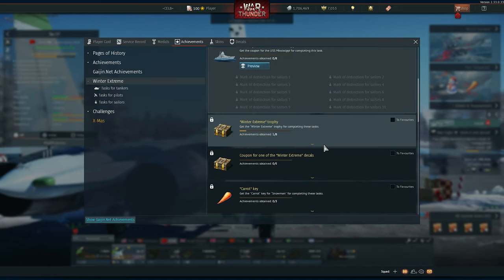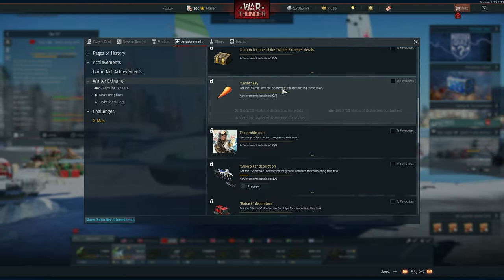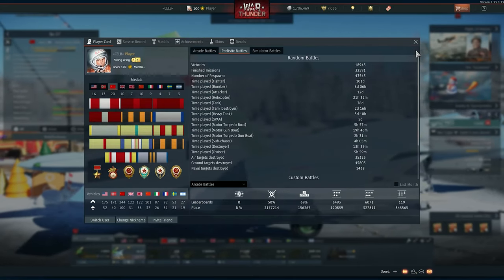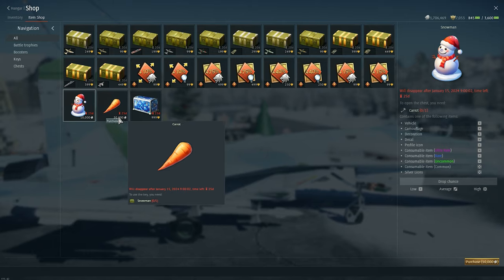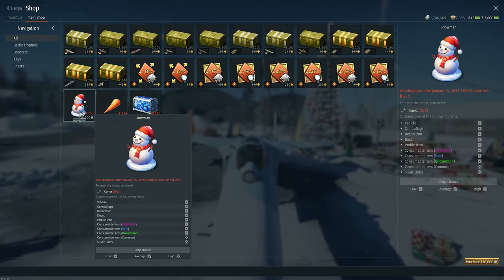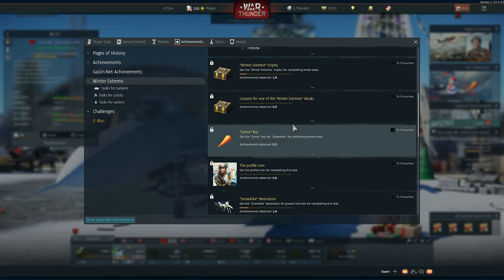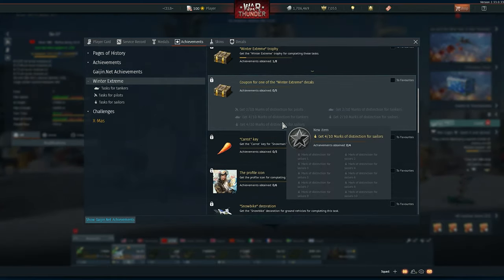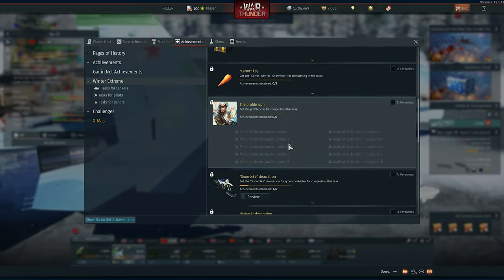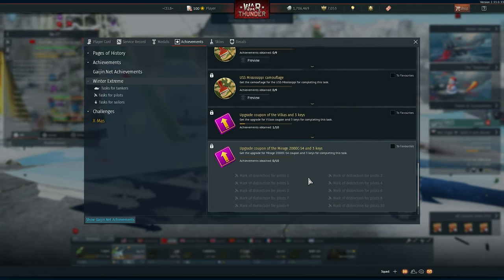You can also get other prizes. In the first mark of distinction you get a trophy — I got an order, for example. If I get three of them I'll get the carrot key for the snowman, so I can buy and open the snowman trophy. Spending 50,000 Silver Lions I can get that trophy. Other prizes include a Winter Extreme trophy coupon, winter decals, snow bike decoration, red track decoration, profile icon, camouflages, and upgrade coupons to sell.